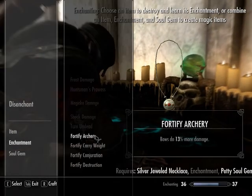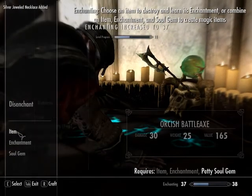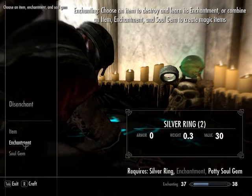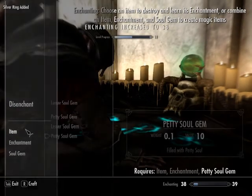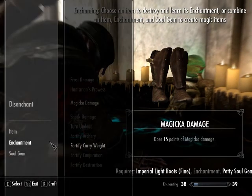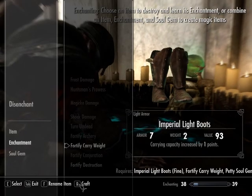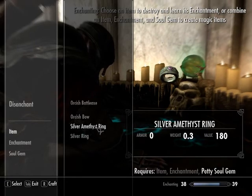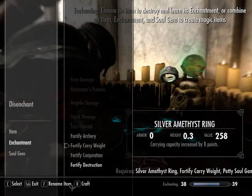Jeweled necklace — that's worth a lot. White boots — I might as well put carry weight on those. I'll keep those lesser soul gems, at least get this one enchanted with carry weight.